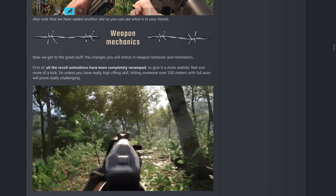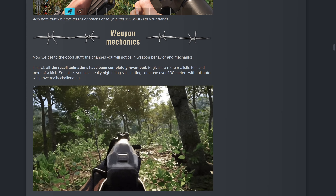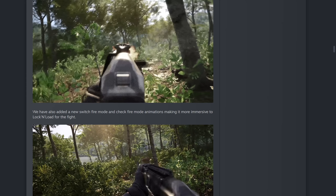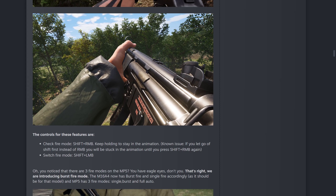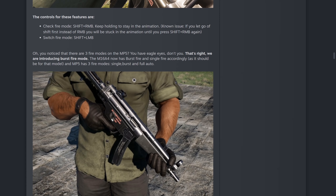Looking at weapon mechanics — the recoil animations have been completely revamped to give a more realistic feel, more of a kick. Unless you have really high rifle skill, hitting someone over 100 meters with full auto will be really challenging. The way recoil was before didn't feel right, and it takes a long time to level up. There are also new switch fire mode and check fire mode animations making it more immersive. Check fire mode is Shift+Right Mouse Button — you will get used to these keys, it takes a while, similar to Arma 3.